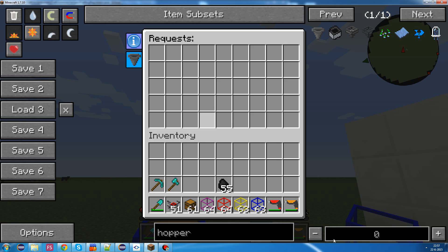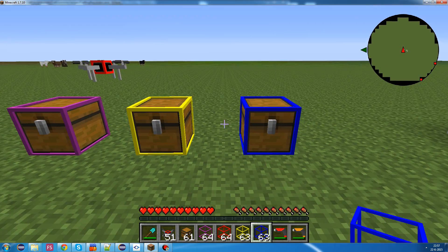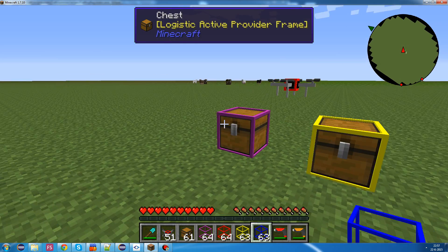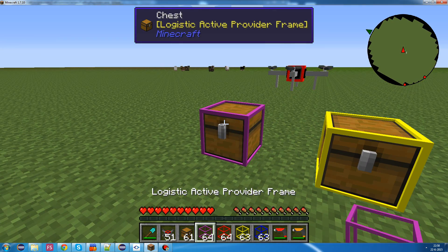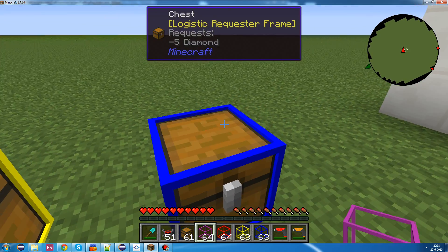And then, after you've configured it, you could right-click on an inventory and it will take on that configuration. Now, a different frame we can put on - an active provider frame provides items to storage frames and requester frames.